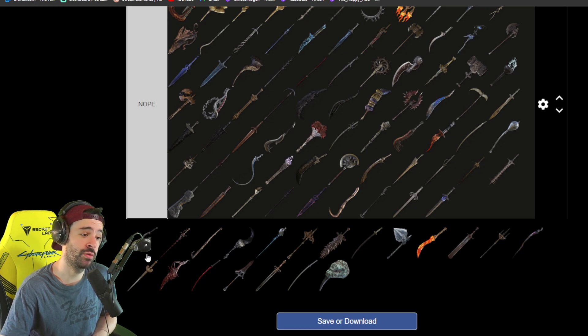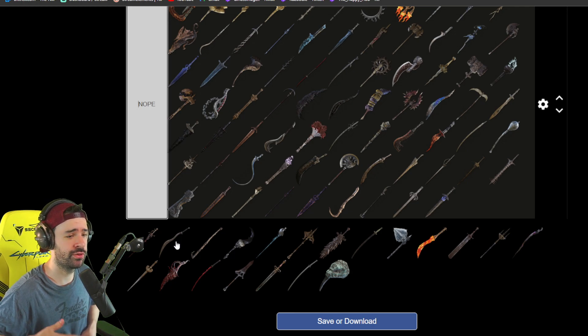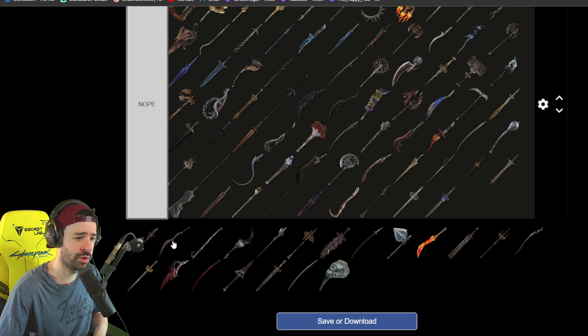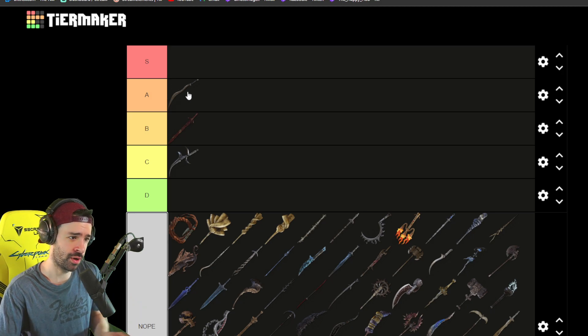The next one would be the Bloodhound Fang. The Bloodhound Fang is one of my favorite weapons in Elden Ring. It has such a great weapon art called Bloodhound Finesse, where you just jump backwards, create a little bit of distance, and then you can go back in with the Finesse move and execute your enemy. The charged R2s are super powerful and build up a lot of poise. It's in Limgrave — you can access it early on in the run. This is definitely A in my opinion.